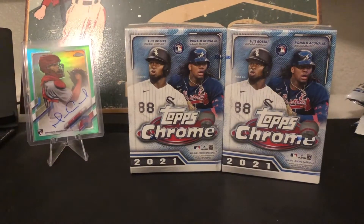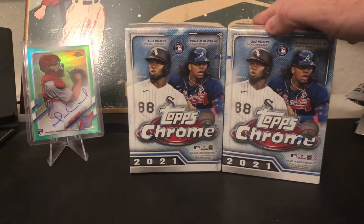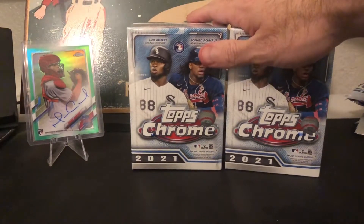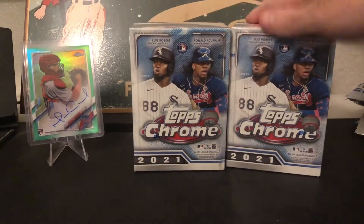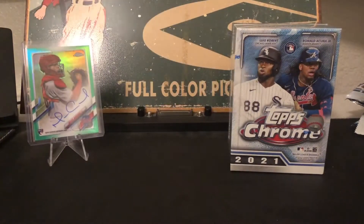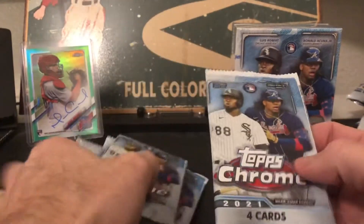Two blasters left of 2021 Topps Chrome. I got my Marchand green auto in the back for good luck — that was my last big pull. For a blaster, I'll take it. These blasters have eight packs, four cards per pack.